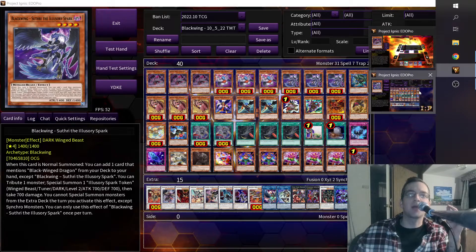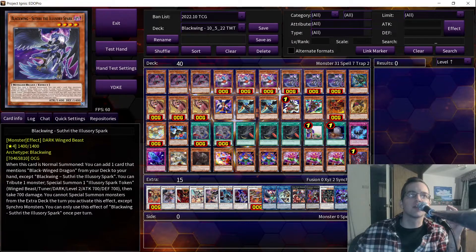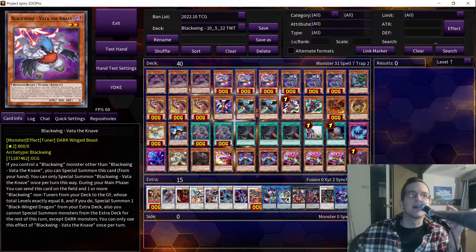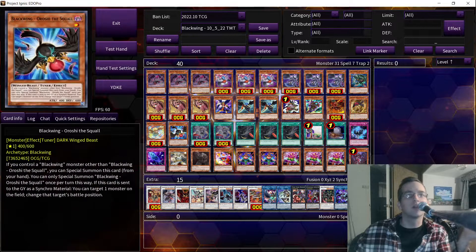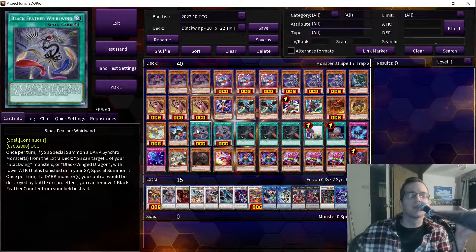Hello there YouTube, this is Kurt. We're going to take a look at Black Wings today, and they're going to get some upcoming support — particularly these three cards. We're going to look at Suthri, we're going to look at Vada, and we're going to look at Shemal. We also have Chinook and Blackfeather Whirlwind.